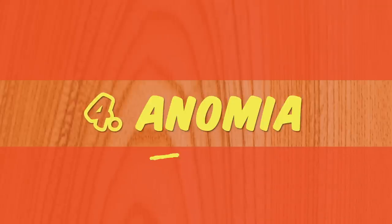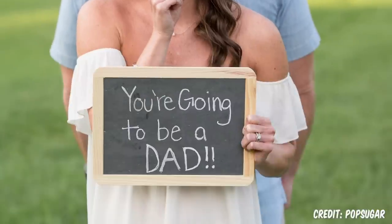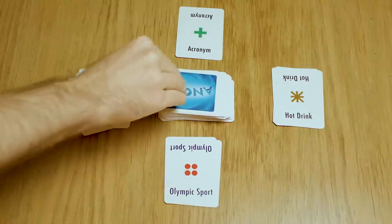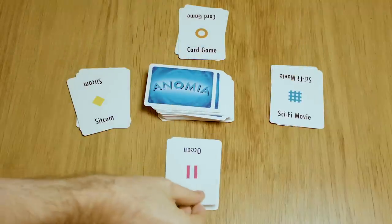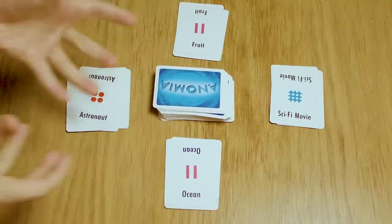Number 4: Anomia. The definition of anomia is when, normally under pressure, someone becomes suddenly unable to recall everyday words or objects — like when you're writing a letter and completely forget how to spell the word "surprise". Anomia is a game all about that. You sit in a circle and like Jungle Speed, everyone takes turns flipping over cards and placing them in front of them. If you ever match symbols with someone else's top card, you have to be the first to shout out an example of what's on your opponent's card. If you do, you get their card. Whoever gets the most cards at the end wins.